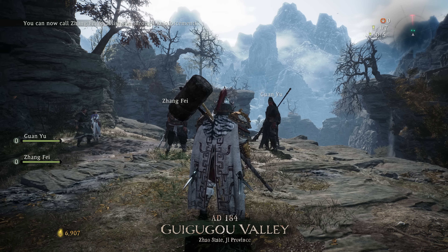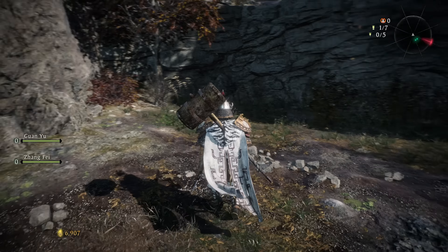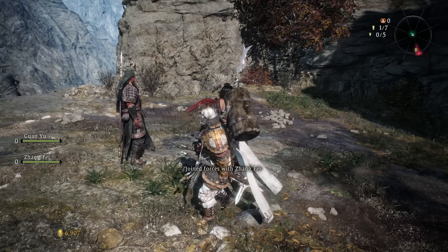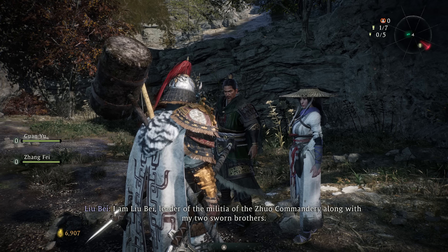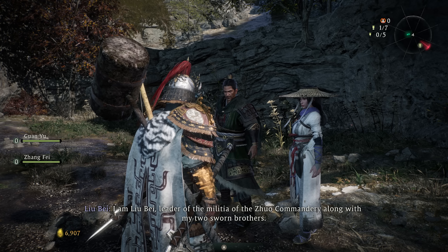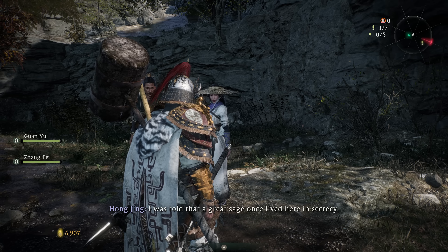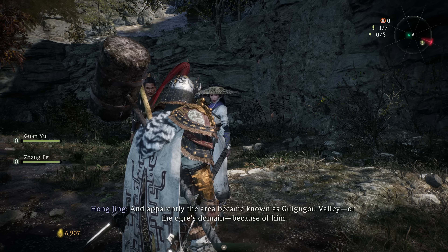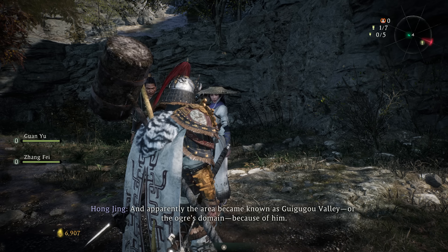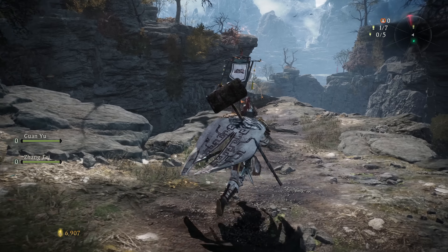You can now call Wan Yu to assist you through reinforcements and Zhengfei. Go Gojo Valley. So we're actually flowing pretty fast through stuff. Looking for your boy Kong Ming — you get the art, the sleeping dragon.